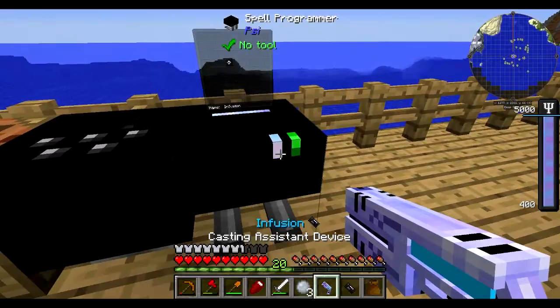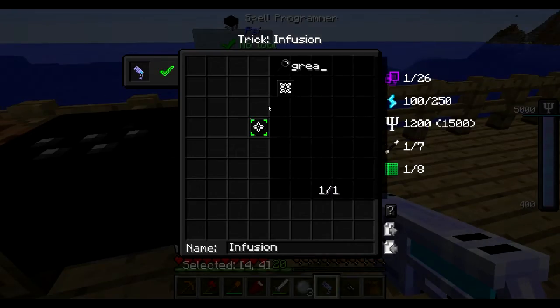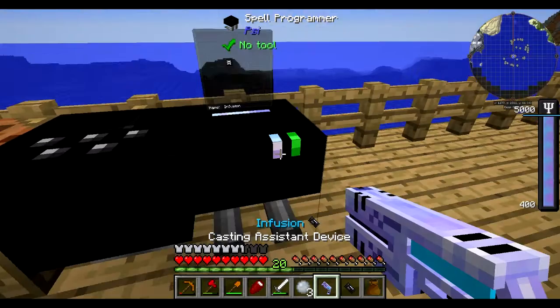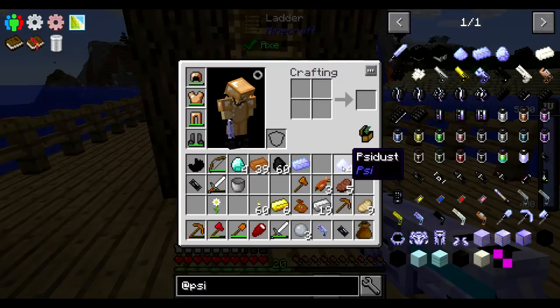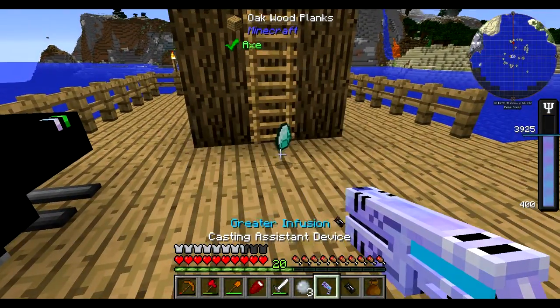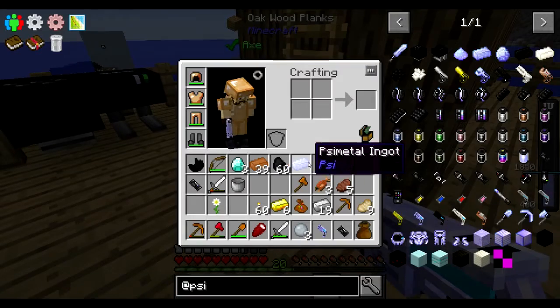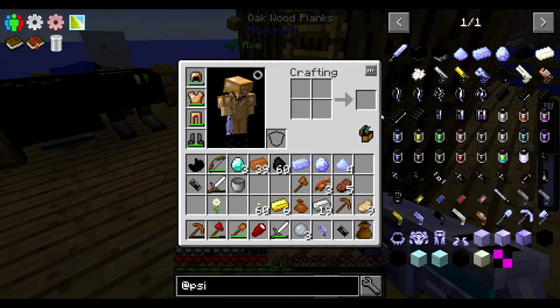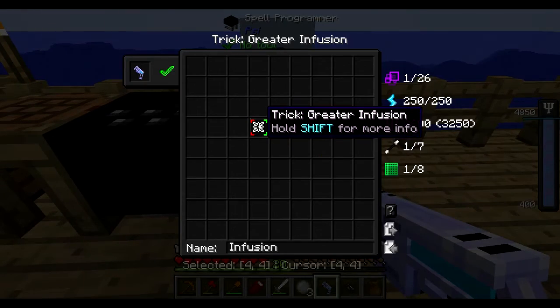Greater infusion works the same way — you can search and swap it out in the spell list, load it up onto a bullet, and set it up on the gun. This one works with diamonds instead. So I toss the diamond out, and it made it into a shiny psi gem. These are used for various different craftings, but today we are talking about smelting some things.